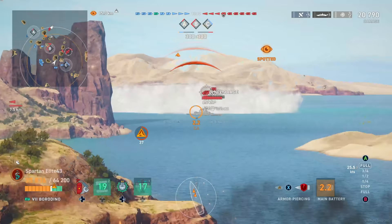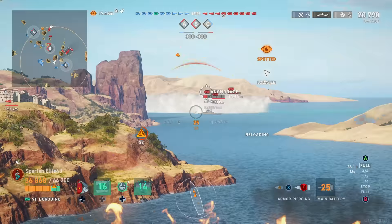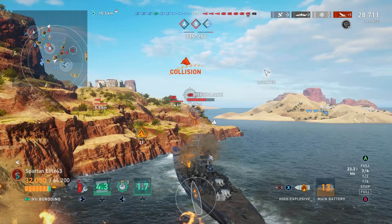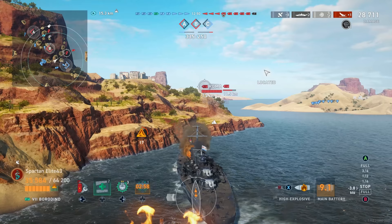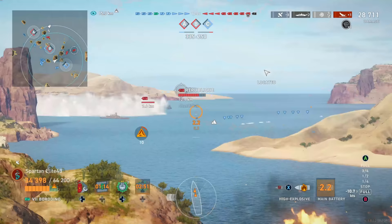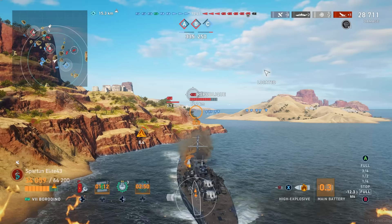We get two overpens and don't manage to finish off the guy. We activate radar because I want to finish off the Anchorage, and we spot the Akatsuki coming in right away. Rather than focusing the Roma pushing in or the République out there, we go for the fire spammer — get rid of the DPM guy. We're taking a lot of damage from the République and the Roma, losing about half our hit points in that trade.